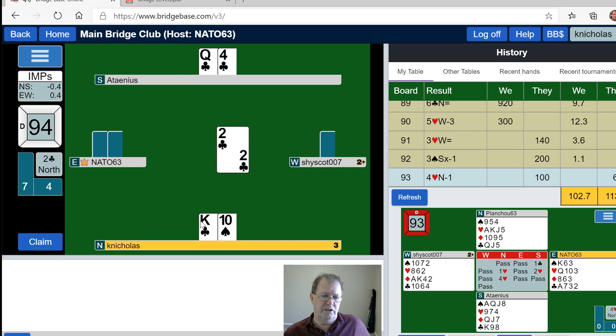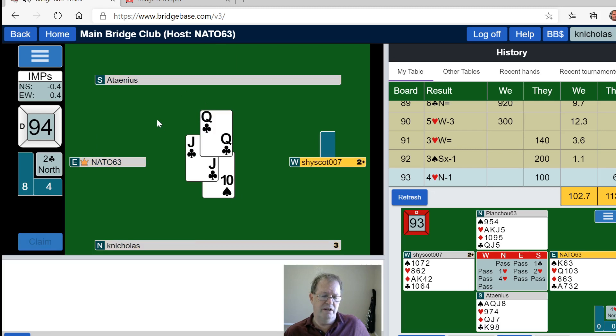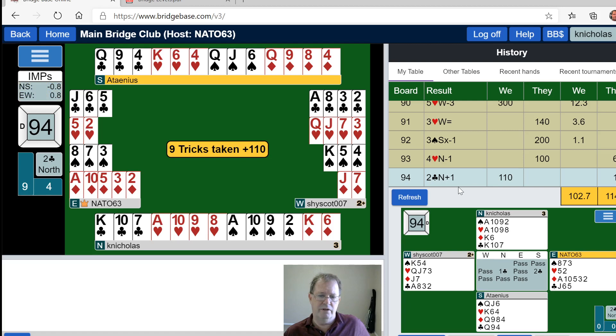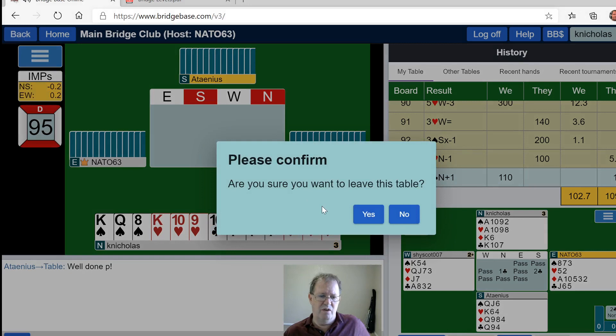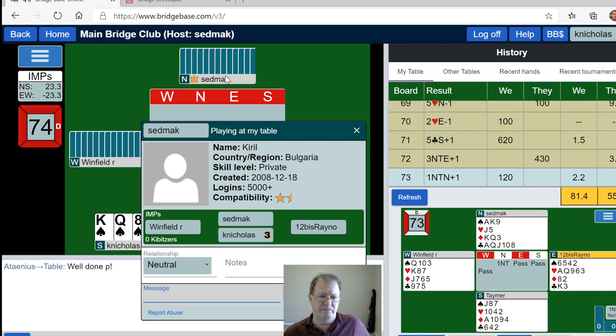We should make two clubs anyway. I can't say two clubs is a good bid — that's 90 points. 40 and 50 is 90. 110 — I made plus one. We could have made two one-no-trump plus all kinds of stuff here.